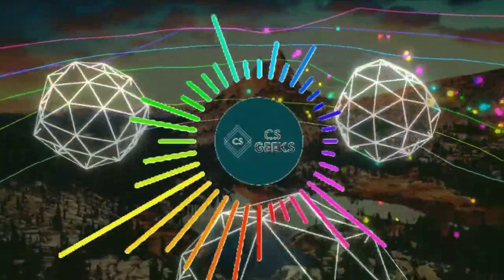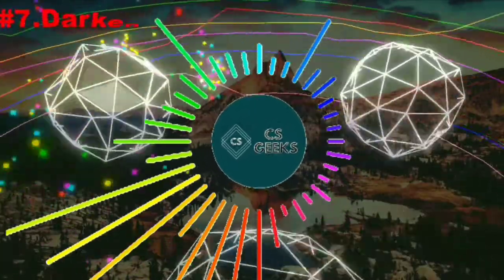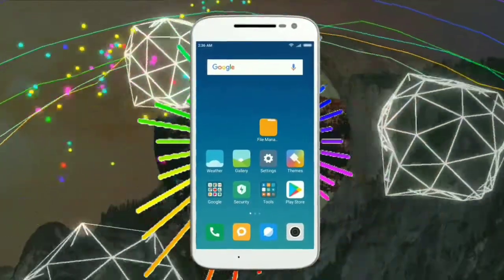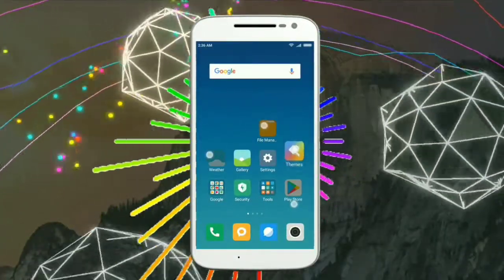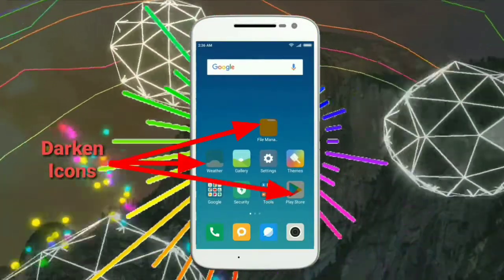Now take a look at the next one, which is about icons. Just hold any four apps at the same time and release them — some of the apps will become darker.